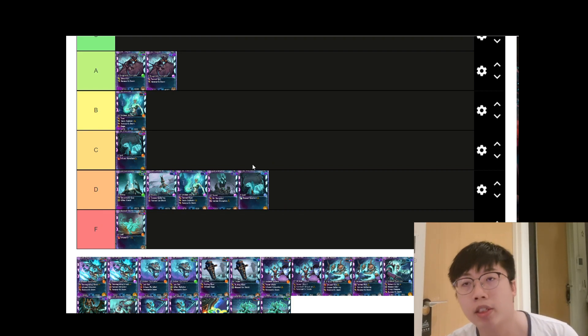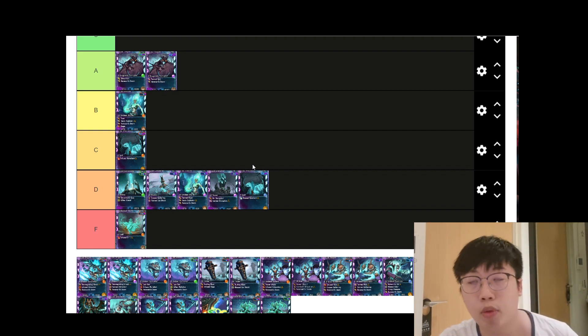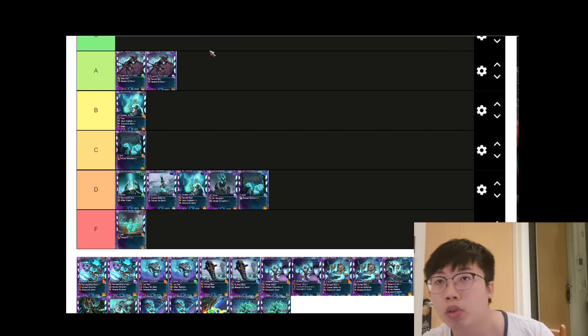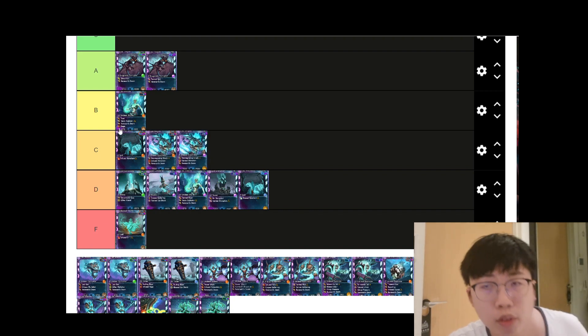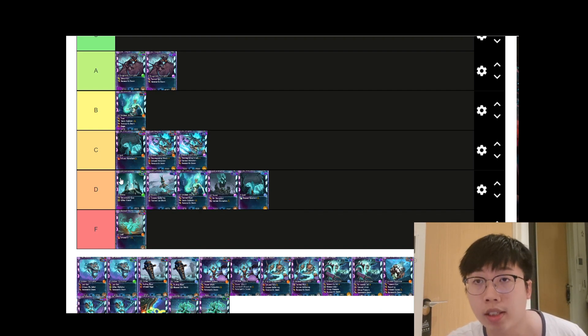Next we have the Lost Grigory. The fire affinity taunts nearby units to attack your Lost Grigory while it deals 50% more damage. The purple affinity has the same taunt effect but enemy units deal 30% less damage to your Lost Grigory instead — so it's either offensive or defensive. I'll put both affinities at C tier.